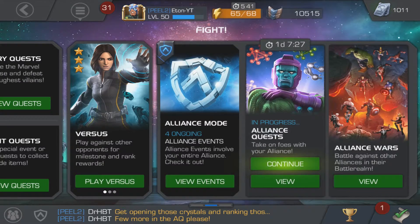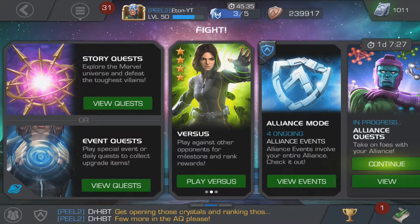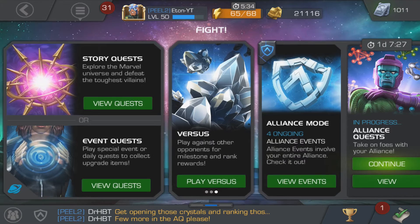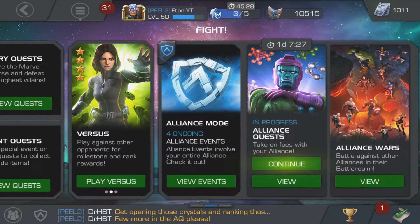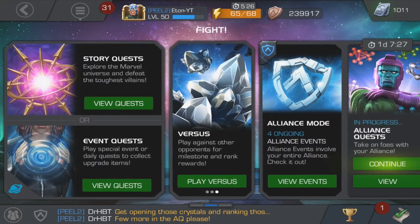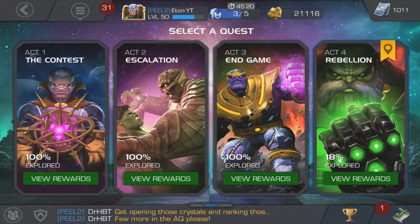Now going back into the main menu — if you're new, this might look a little confusing. You've got story quests, event quests, versus which is the arenas, and then the alliance stuff — alliance quests and alliance wars. If you're new to the game, I'd probably recommend you jump into the story. It's pretty simple and straightforward, with act one, act two, act three, and act four, each getting harder. Act one is mainly for those with a good amount of two stars built up, maybe a couple of one stars — but if you pulled a couple of three stars, you'll breeze through.